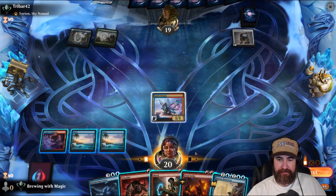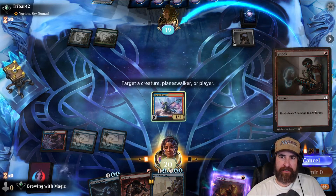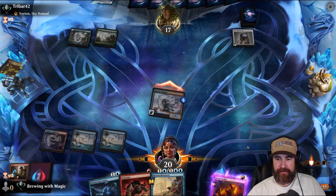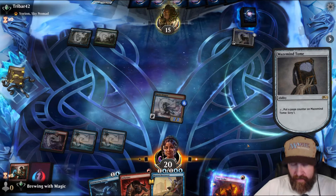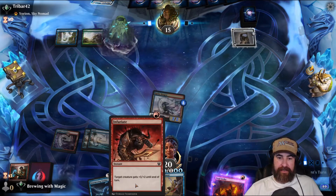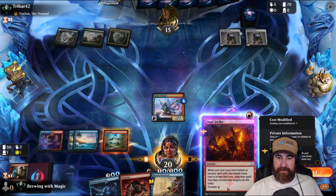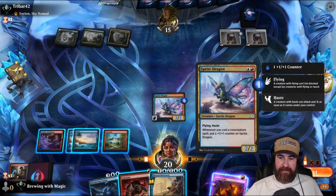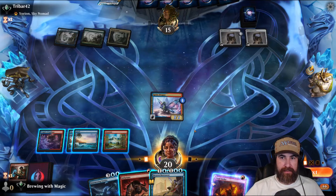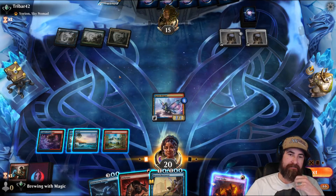Okay, so we'll throw this out on blue. We have to put this in Foretell. Maybe I should have shocked actually — they're not gonna have any little creatures, so let's shock their face just to get tokens on here, and then we'll swing in. If we top deck a red we're getting really close to winning right now. Between Dual Strike and Infuriate we just need another red source. As soon as we do this it becomes a three, then four, five, six — doubles to twelve. Oh, there's the red source!